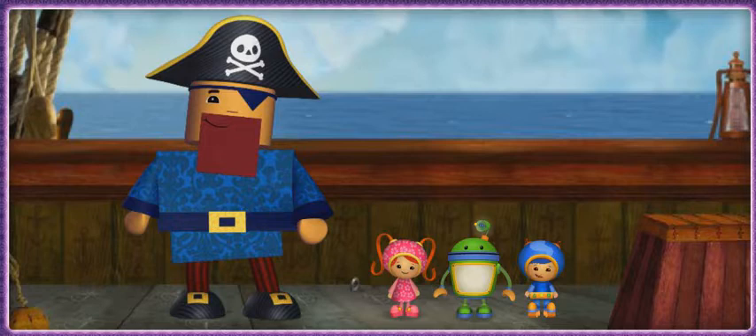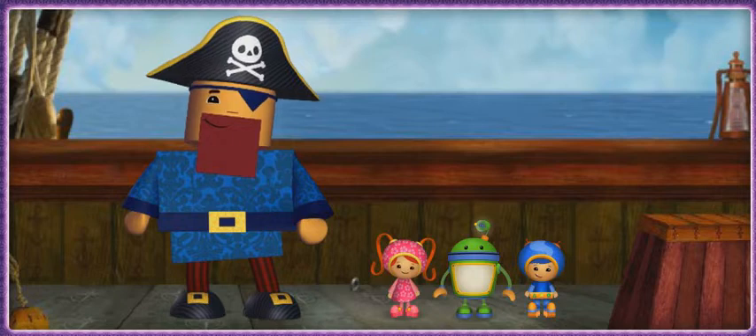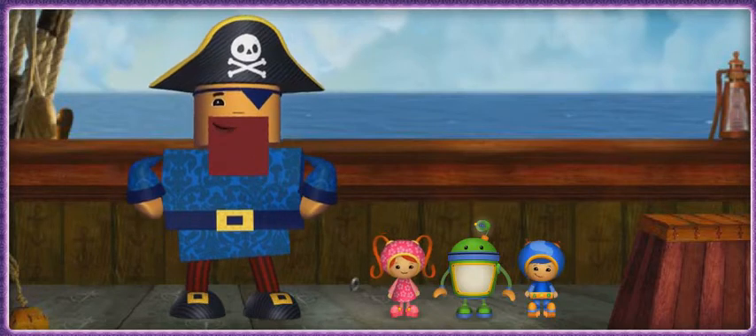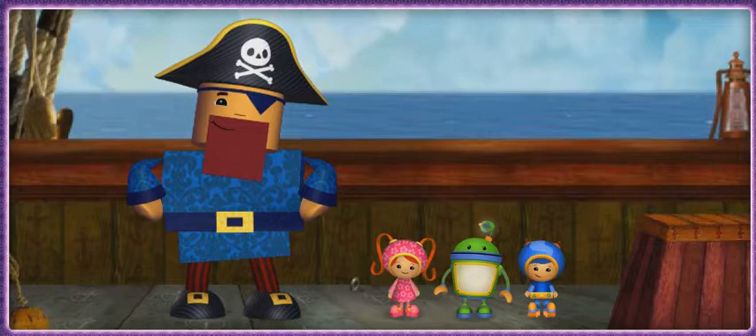The star key landed somewhere in the ocean. This is our friend Squarebeard the Pirate — he's going to help us find it. Ahoy, mateys! Let's put on our Umie goggles and see if we can spot the star key.